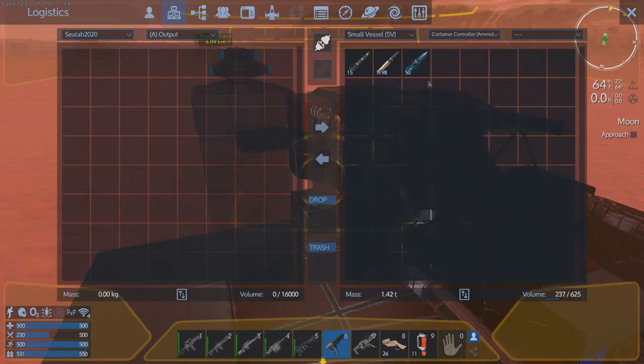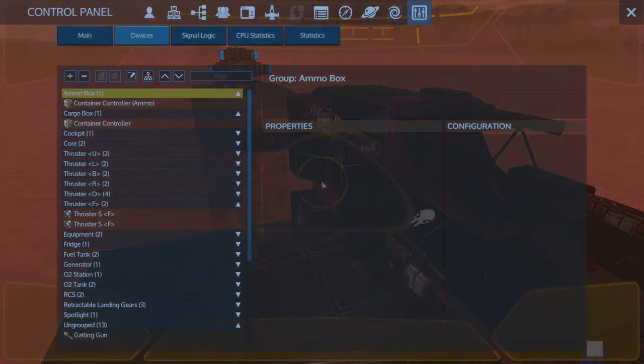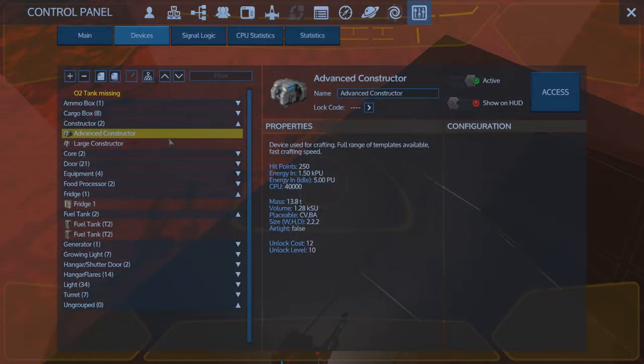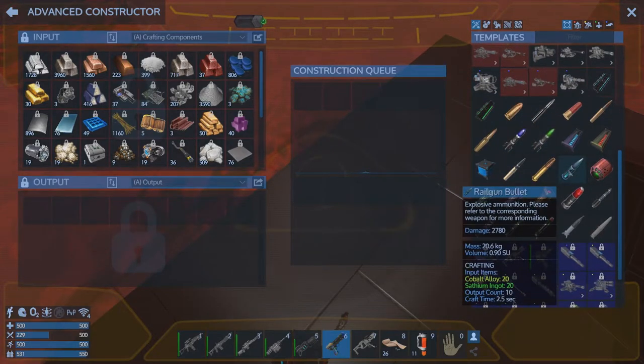Connecting to the sea lab output and the small vessel ammo container. He can hold all of it. We're going to make another hundred rounds because we've got four rail guns — probably want to do it in multiples of four. Let's grab more rounds and head to the moon.